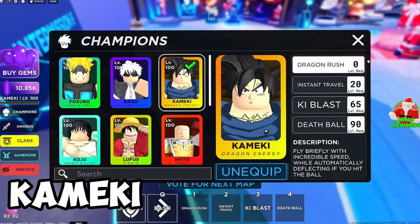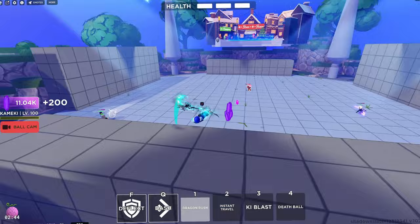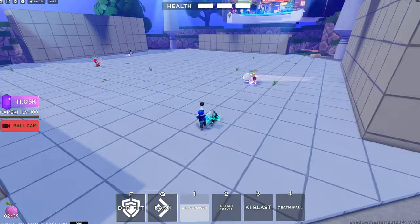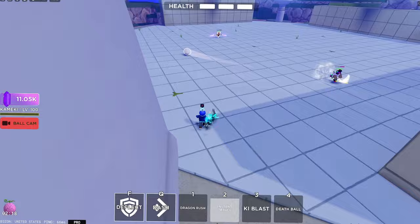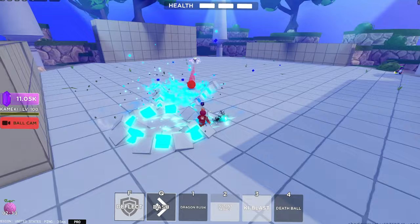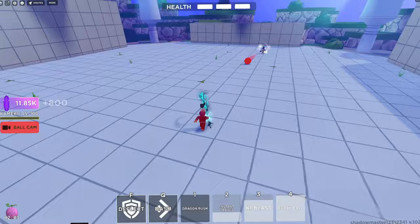Let's do Kameki. He's actually pretty overpowered as well. I had lots of fun grinding with him. His first ability is a block and you get to dash around the map - it's like Saito's Sonic Slide but you get to fly. Next is Instant Travel: you set the ball to come to you, press it, and teleport behind the person. Next is Keyblast - it's a block, you hold it and it goes really far. Last ability is Death Wall: there's two times damage and it freezes the ball so you can catch them off guard. It's so funny to use.